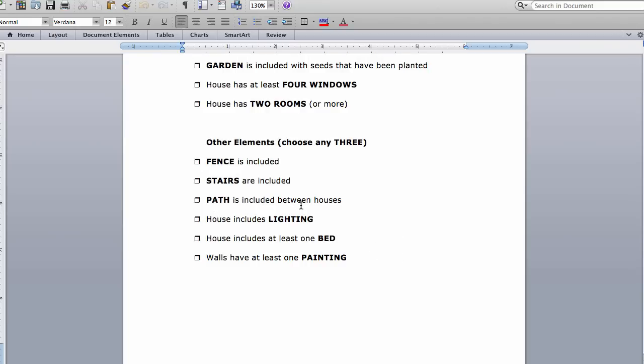They've got to choose three of the optional elements: fences, stairs, paths, lighting, a bed, or a painting.